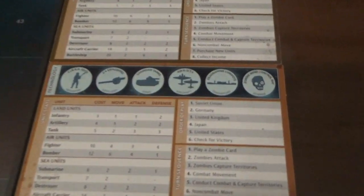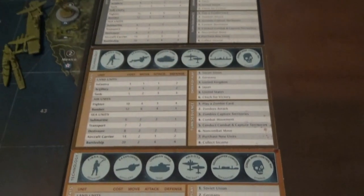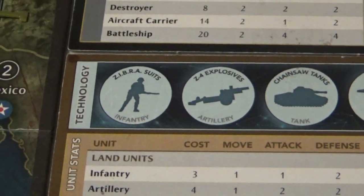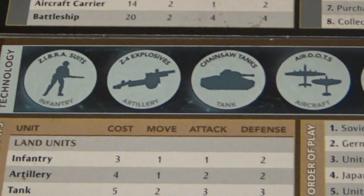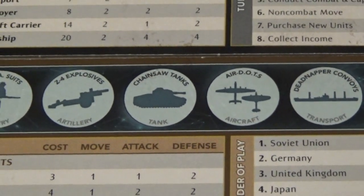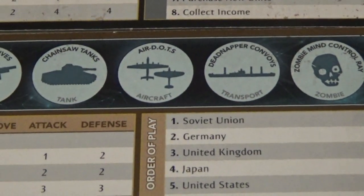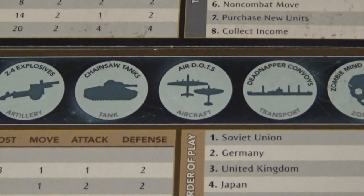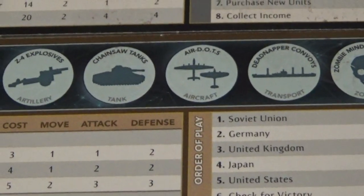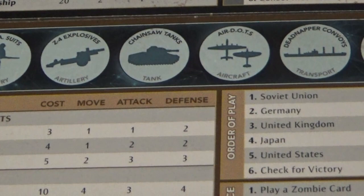Over here you see the setup charts, and on the back you've got the costs and the technologies available. You've got zebra suits that protect infantry versus zombie attacks, explosives that do more damage, and chainsaw tanks that get to fire before the battle begins — rolling to maybe kill some zombies first. Air dots let aircraft take two passes instead of one, so with three fighters you can roll six dice versus zombies and maybe clean them out.